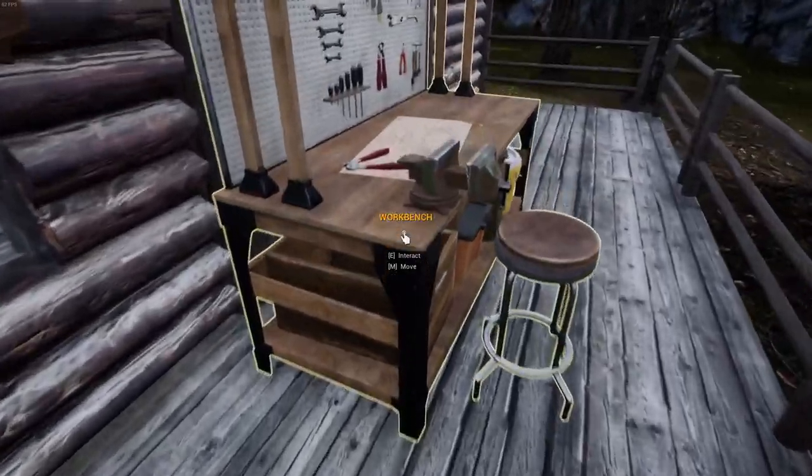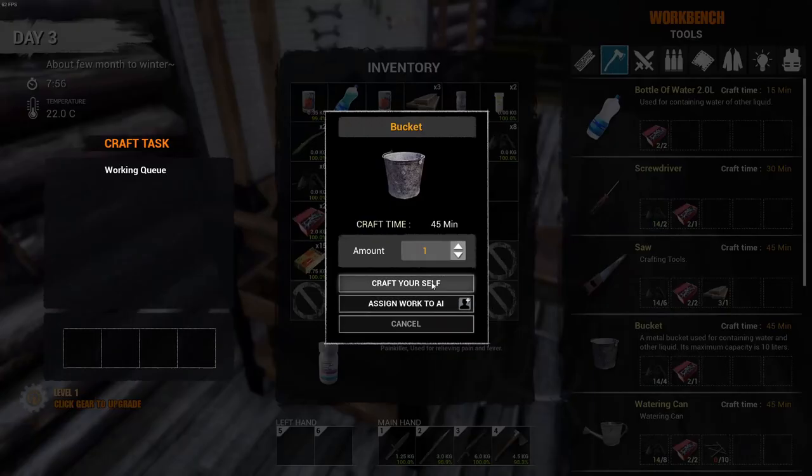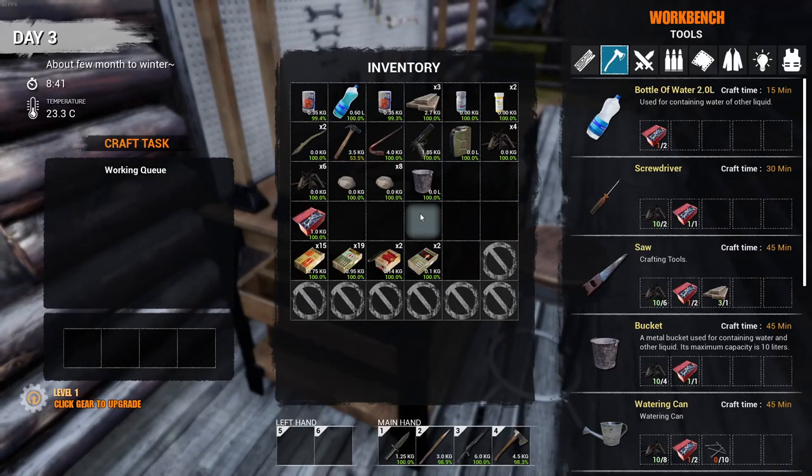To make the bucket we will need to go over to the workbench. So under tools, we need four metal scraps and one component. It takes 45 minutes. So let's just do this. Good — now we have our bucket.